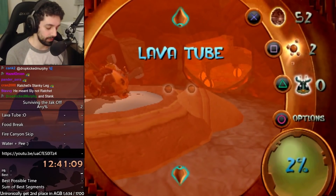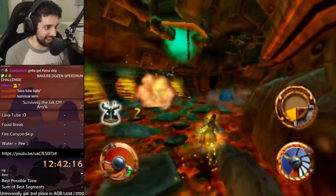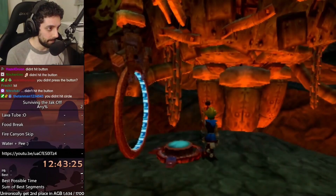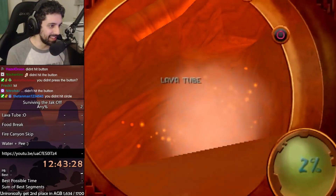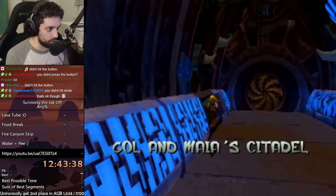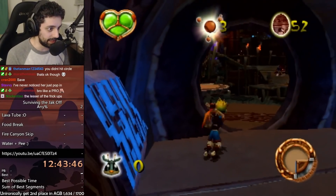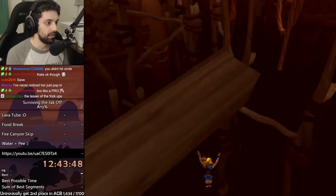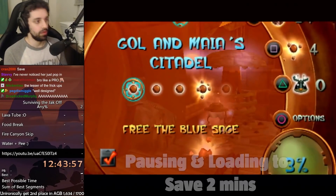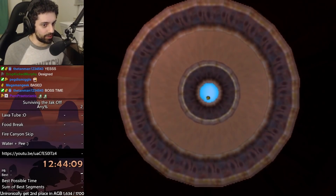Oh my god, thank you. Don't die on the lava, please, for the love of god and all that is holy. My heart hurts. We get off the zoomer — time for Kira Skip. Why didn't Kira show up? Gol and Maia's Citadel. We got the full Citadel skip, Lava Tube skip, Fire Canyon skip. They weren't good. They weren't technically legal. And it's time for the final boss.